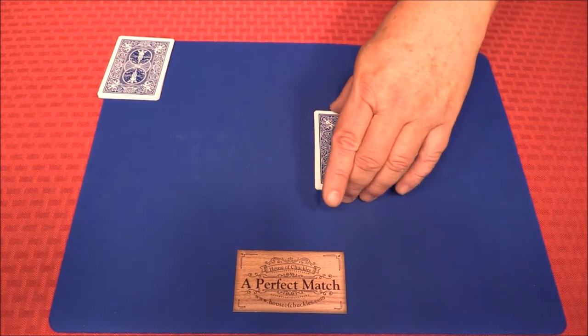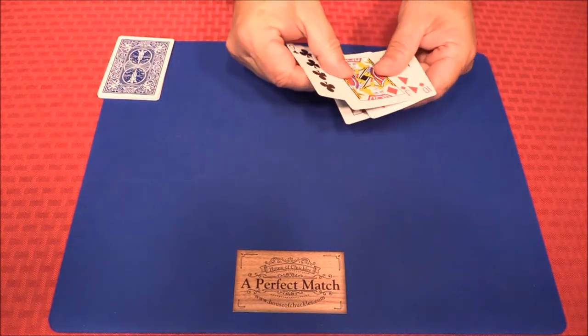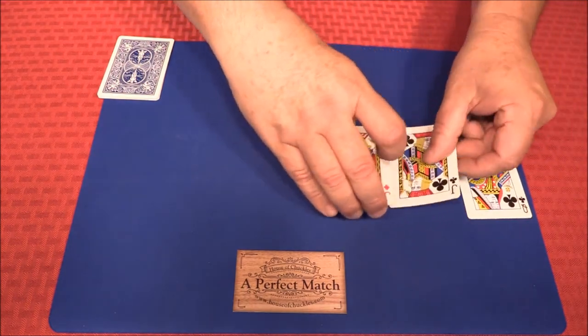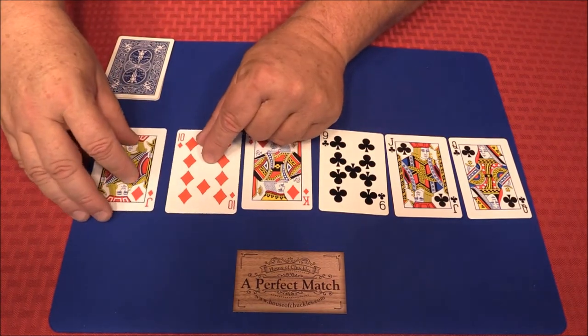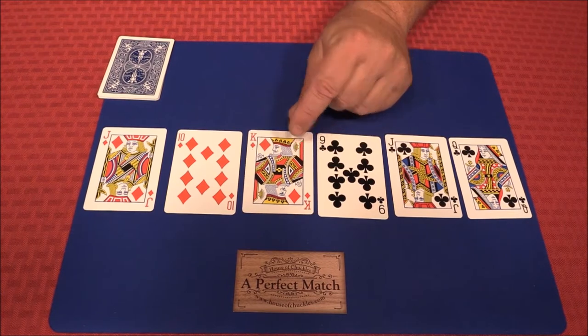So let's set this pile aside for a second and take this set of six. We're going to mix them up a little bit, and we'll lay them out like so.